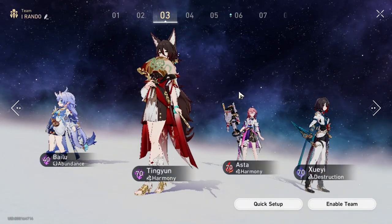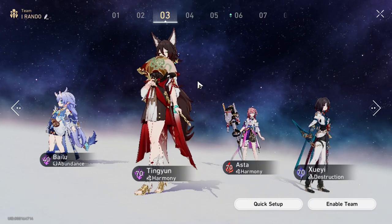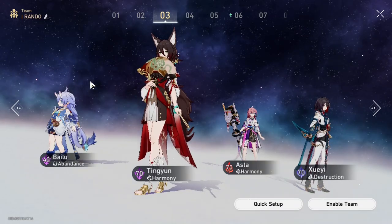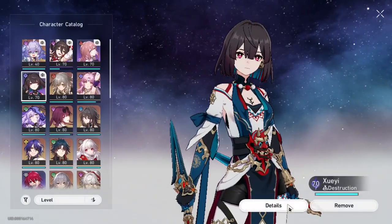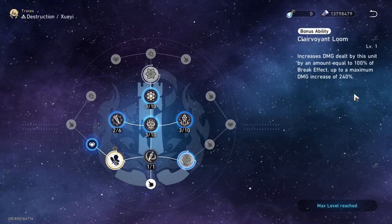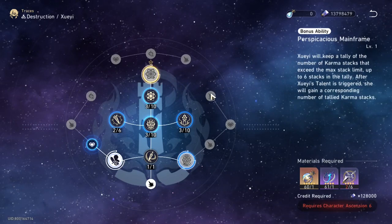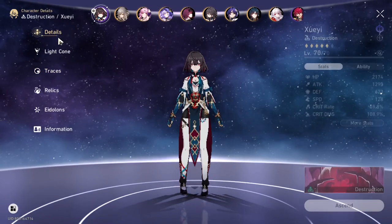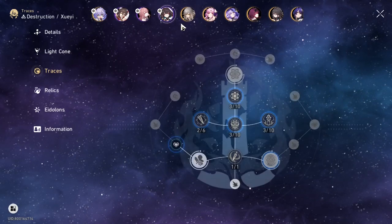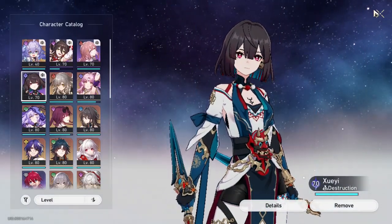Next team: you can go for a Shueyi build — Gallagher, your two harmony units, and Shueyi. This is just a placement for someone like Abrania or Sparkle. Gallagher's kit increases break damage, and Shueyi's entire shtick centers around having the maximum amount of break effect for the maximum damage bonus. Her damage, while tied to break effect stat, can be increased if you use Gallagher to break — he adds an extra percentage of it.